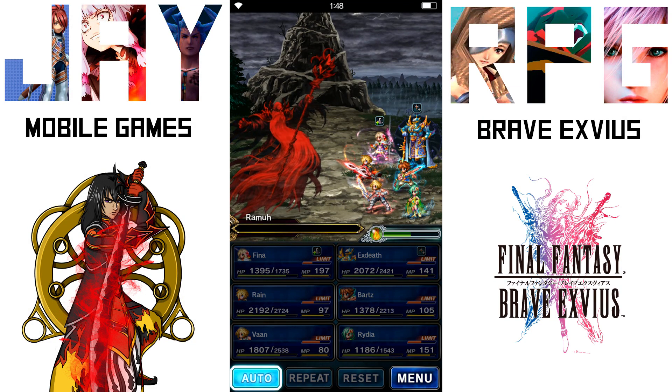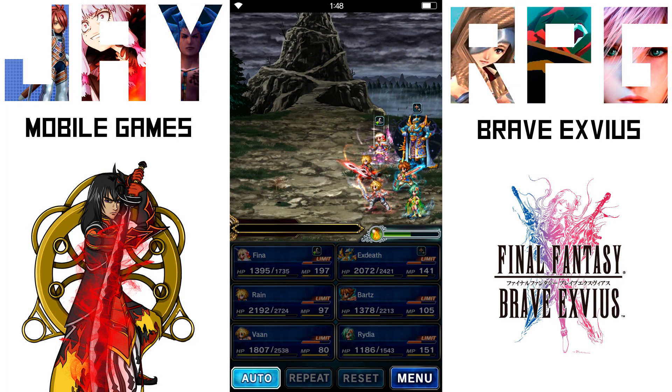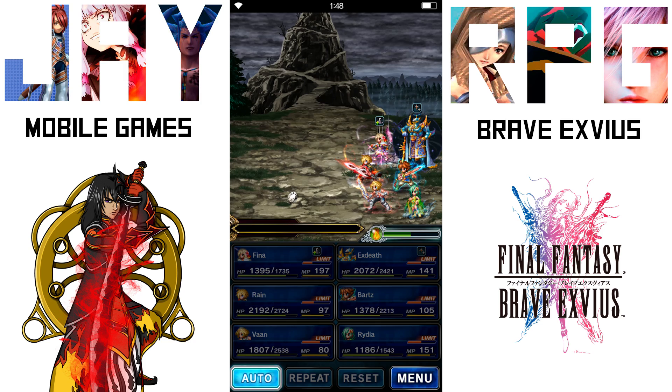And there we go — easy done. After killing Ramoo, you obviously get Ramoo and he is straight in your esper menu.